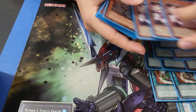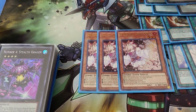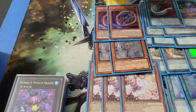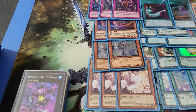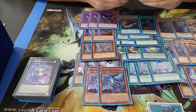We play three Ash Blossoms, two Effect Veilers, two Nibirus, and three Infinite Impermanences. A lot of hand traps here. Two other going-second cards are the Kaijus.